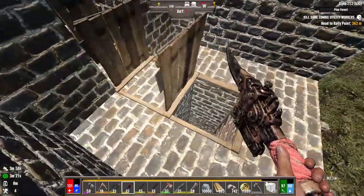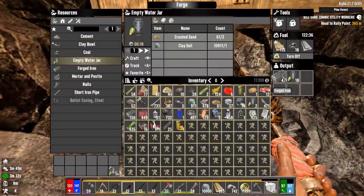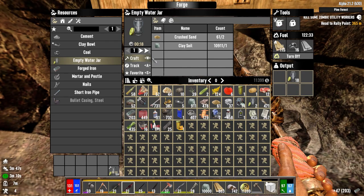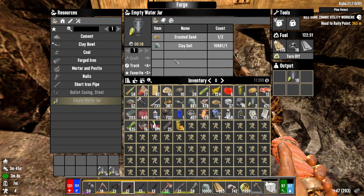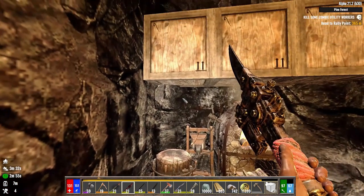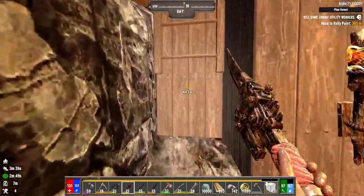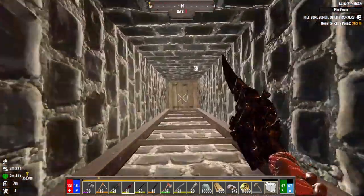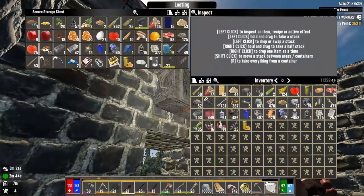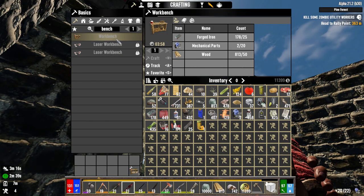We have some crafting to do. Close this hatch and make our way down here. We have forged iron — we're going to take the rest of it too. Let's use the rest of the sand to craft more. Craft another 30 bars of iron. Now, what we're trying to do is collect the mechanical parts. I might not have many of those — mechanical parts. Oh, we do. I'll take those and start the workbench — it's going to take four minutes, so we'll do the quest while that's happening.